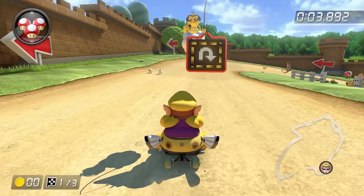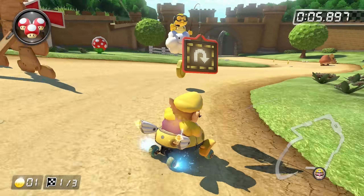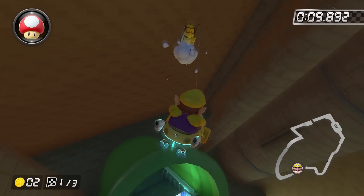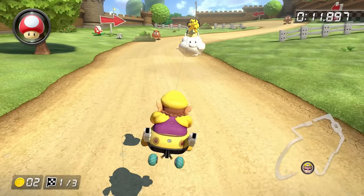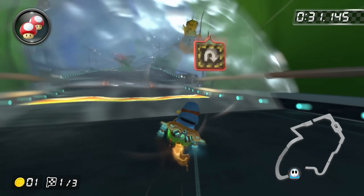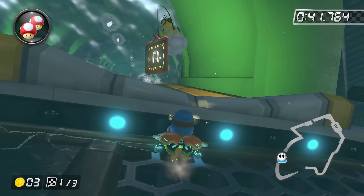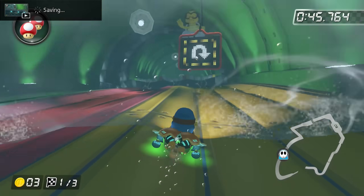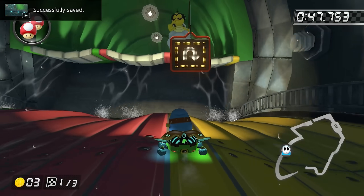Piranha Plant Slide was another one that I really thought was going to be possible. Right at the start, there is a massive cavern with a pipe at the bottom. When you try to simply fall into the pipe, Lakitu brings you back up. But it turns out that the roof of the pipe doesn't have collision, meaning you can go right through it and avoid Lakitu. Once down in here, you can use a mushroom to get on top of this platform, but then you get blocked by this ledge that is far too high to get onto.